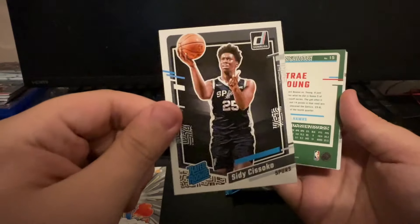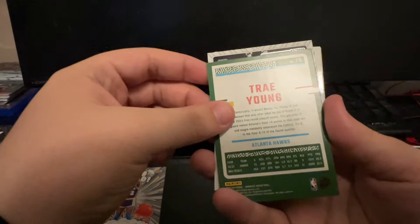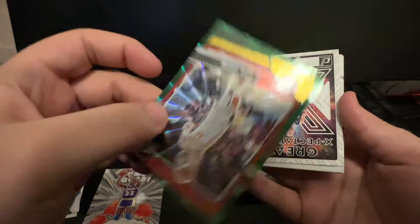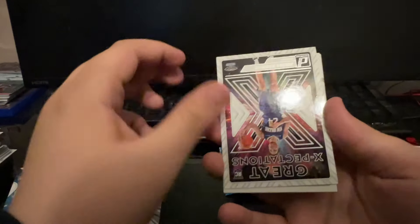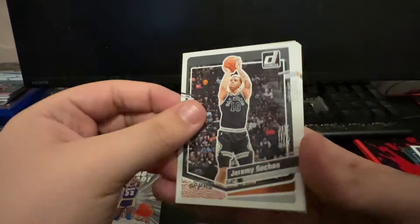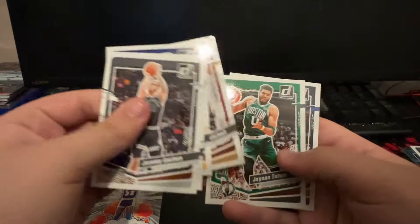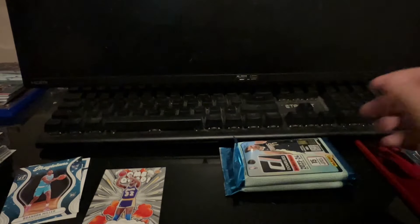Trey Young green prism - not upset about it. Pelicans Jordan Hawkins Great Expectations. Here is the Trey Young green laser. Anything else we pull in this box is an absolute bonus. Great Expectations Jordan Hawkins, Jeremy Sochan, De'Aaron Fox, Bruce Brown, Donovan Mitchell, Jason Tatum, Carl Anthony Towns. Anything else in this box is an absolute bonus.